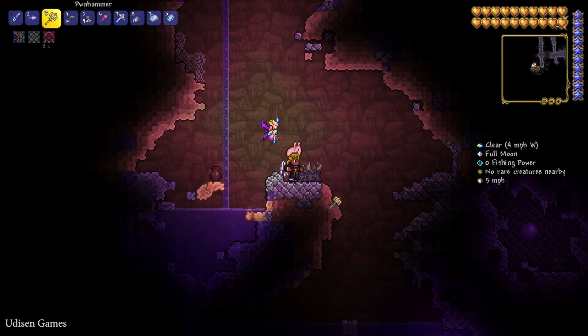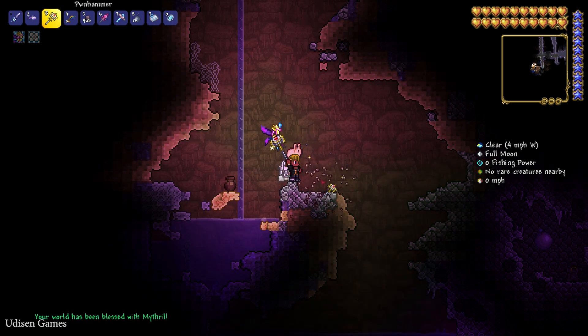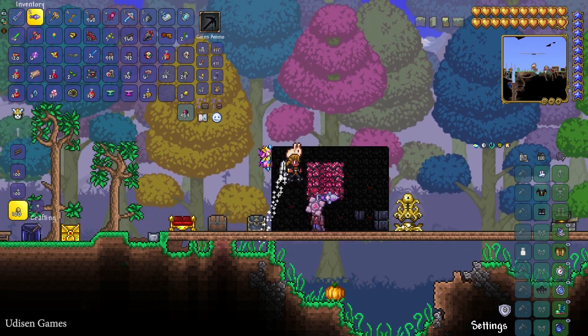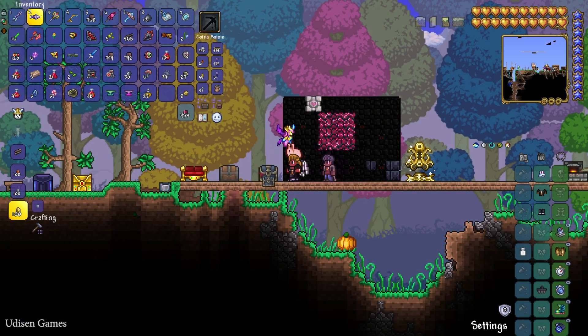In the Corrupted biome, you can also find another altar which has a similar design — also break it with a hammer. Adamantium looks like a very dark red ore.